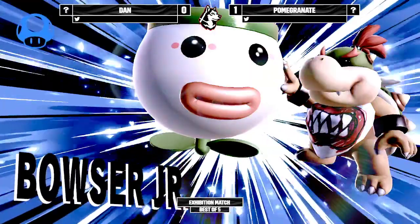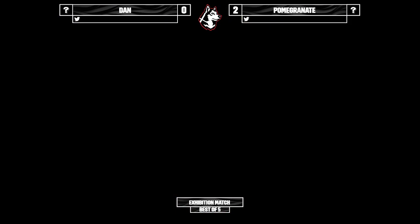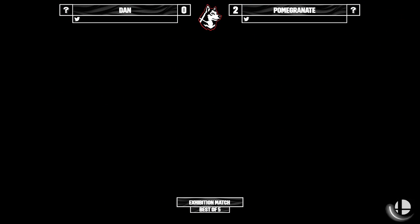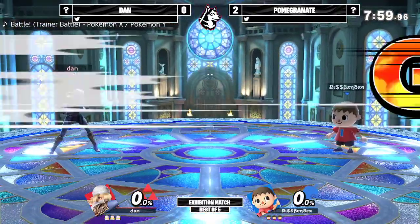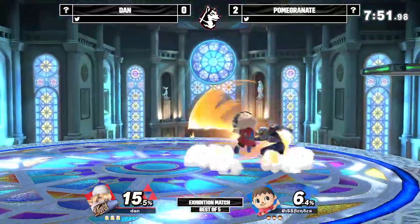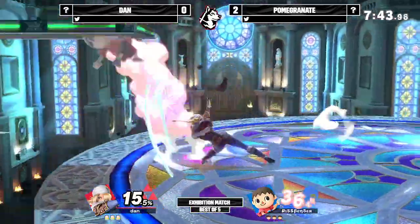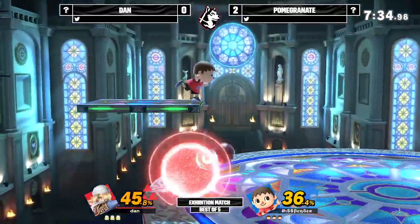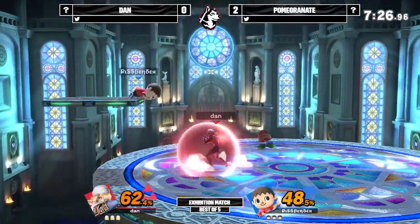Dan is down 0-2, Pomegranate up 2-0 in this best-of-five random ditto. Pomegranate is on game point right now. Since this is random ditto we are having random stages. We get Dan Sheik vs. Pomegranate Villager on Kalos. We have walls here, but we have Villager. It's been a little while, but Bobby Wasabi came to some of our tournaments last semester when he still lived in Boston, and I saw the full terrifying might of what Villager could be — just how crazy this character was, Bobby Wasabi winning that week night. We'll see if Dan Sheik is enough to get him on the board.